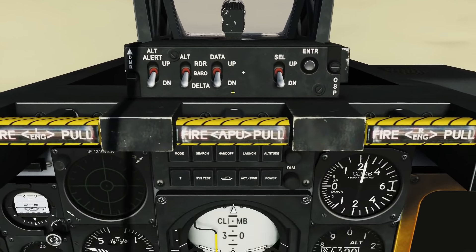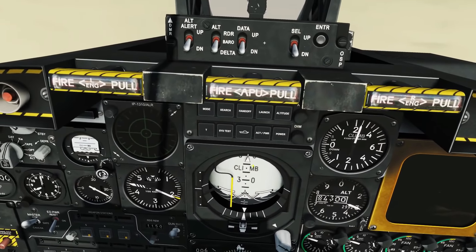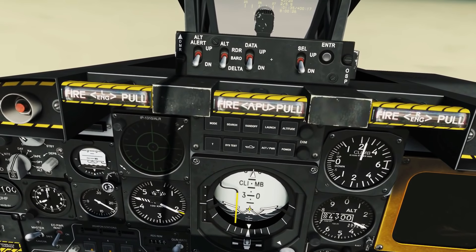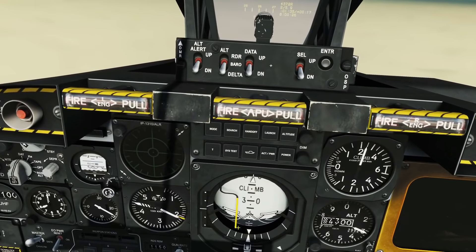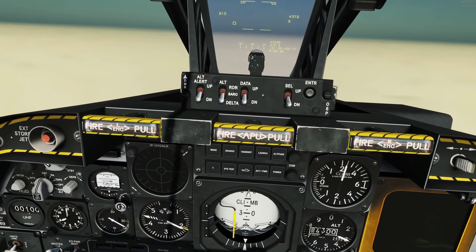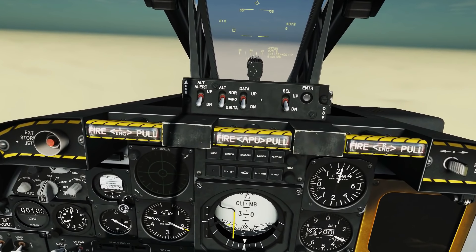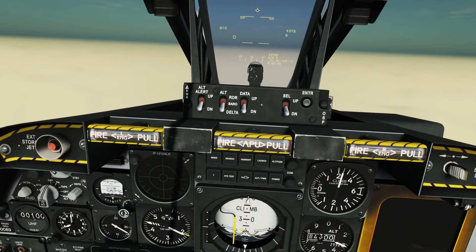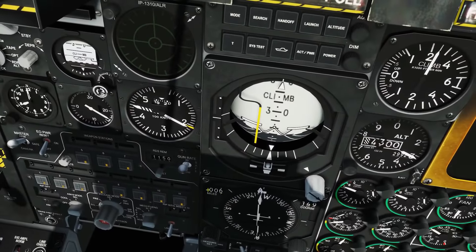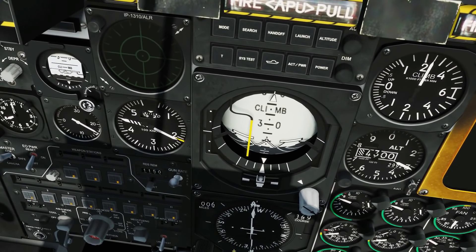Now let's look at the ADI. The ADI is essentially our artificial horizon. You can see the artificial horizon there, our plane painted on it in white, and the center of our plane. Here is our azimuth indicator, which tells us essentially where we want to head to get to the waypoint. It's currently to the left of us, so we would turn left — the idea is to center that azimuth. And we've got the HSI, showing distance to the selected waypoint and the magnetic compass.